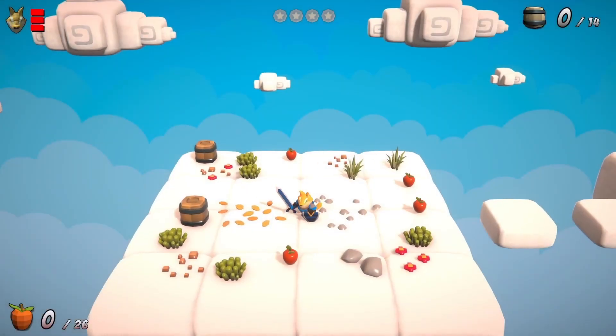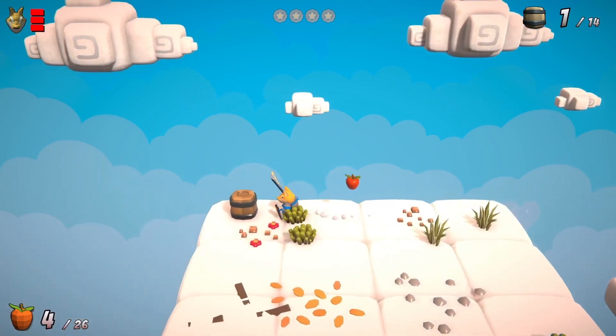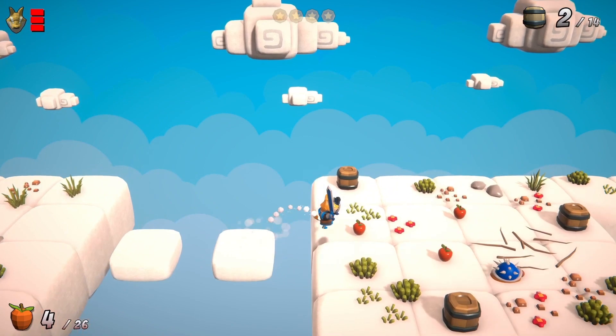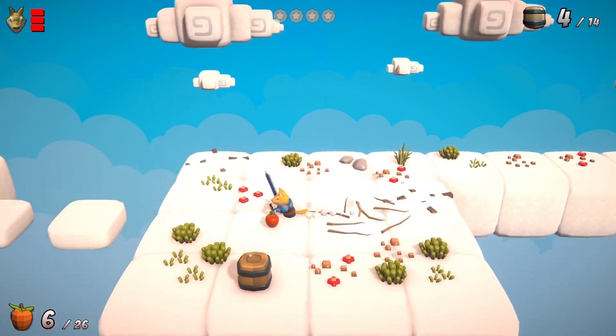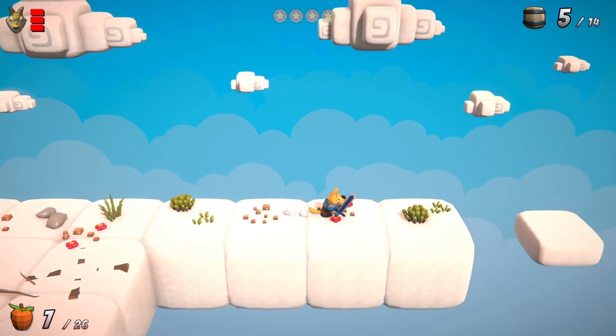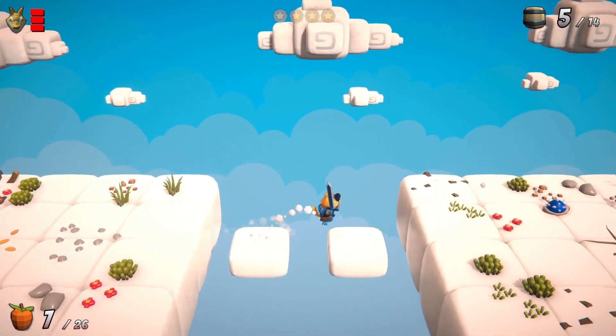There's a nice variety to the levels as well, with different styles — like the one you can see on the screen now in the sky. There are tree and wooded ones, lava levels — all the sort of stuff you would expect from this type of game. All the enemies are nice and interesting looking. It's just a nice little puzzle platformer game.